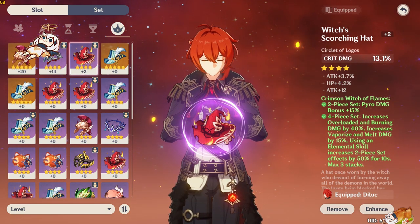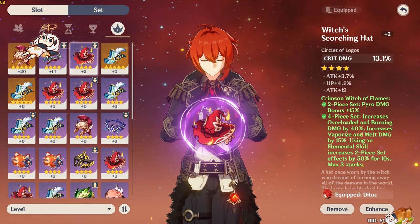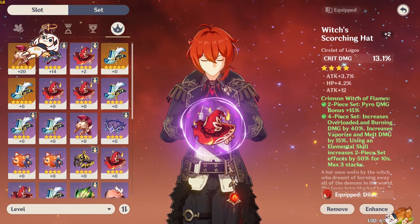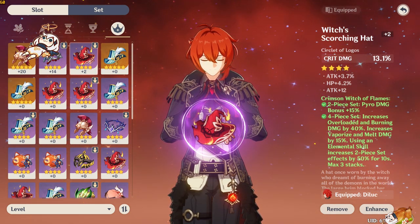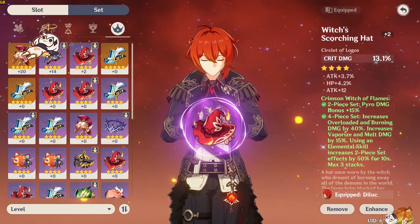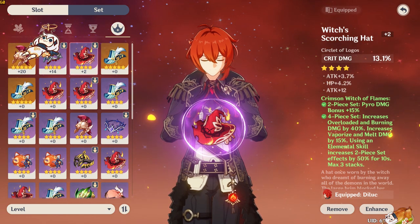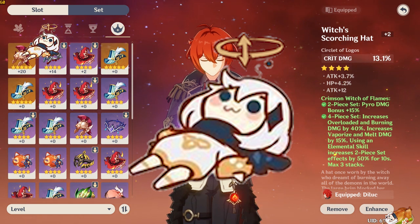If you're running Klee as your carry in an overload comp, Witch's is probably a bad set for her, because in an overload comp she is basically always going to be the aura character — everything Klee does just sets things on fire. Instead, elemental mastery and reaction sets — so probably Thundering Fury for an overload comp — should go on the trigger character, normally your Fischl or Beidou. However, if you're using a Bennett or Xiangling carry, they apply Pyro much more slowly than Fischl applies Electro, so Electro becomes the aura element. You can see how this becomes a case-by-case thing you just have to figure out for yourself.